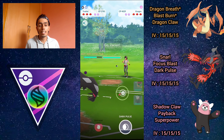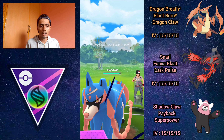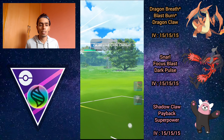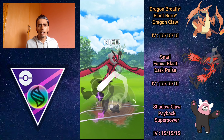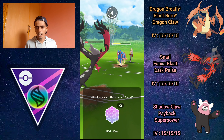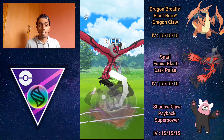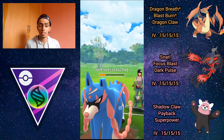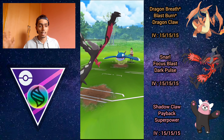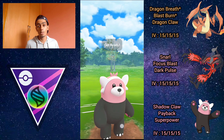Again a Kyogre lead — terrible once again. They switch to Zacian, which is actually good because we baited out their fairy type. Going for Dark Pulse — they surprisingly shield, probably thinking it was a Hurricane. I let Yveltal take the Close Combat since this isn't a winning matchup; they're running Close Combat and Iron Head. The Dark Pulse does quite a bit of damage after debuffs. I shield a charge move to maintain switch advantage and keep Charizard away from Kyogre. Going for another Dark Pulse puts pressure, and they let it go through — fantastic, we win back switch advantage.